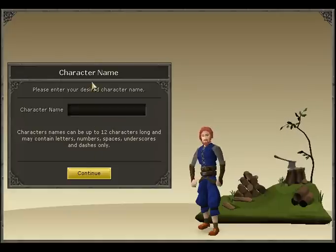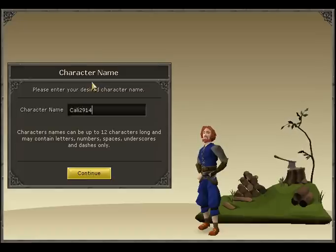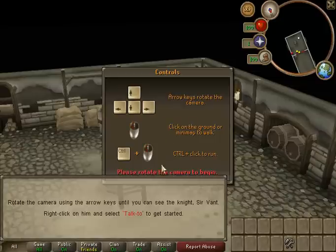You then get to choose your character name. I'm just going to choose something random. Then you hit continue and it comes to the tutorial.